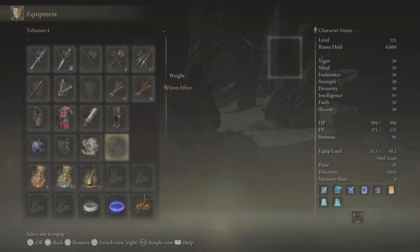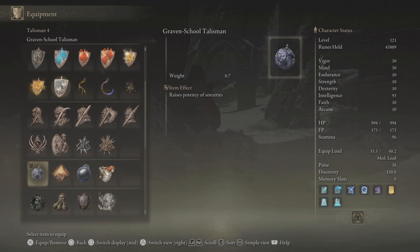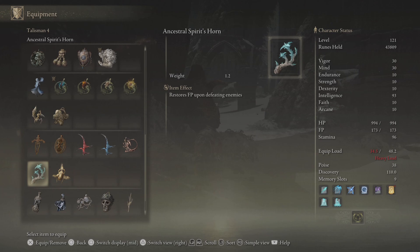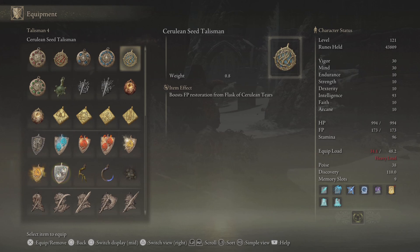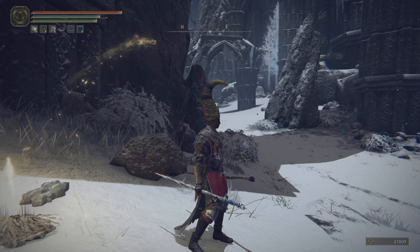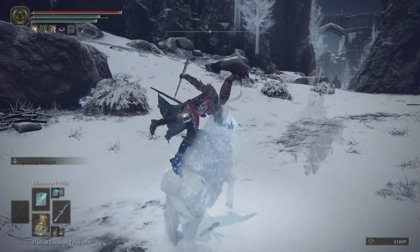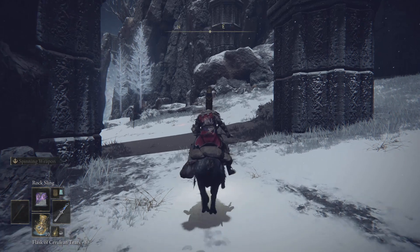Eventually I will get the other Graven School Talisman — the big one — and put that there. Until then, I'll keep this setup at medium load. So we're going to work on this area, which is seemingly a little complex, but it's not too bad. You can think of it as a kind of big loop.